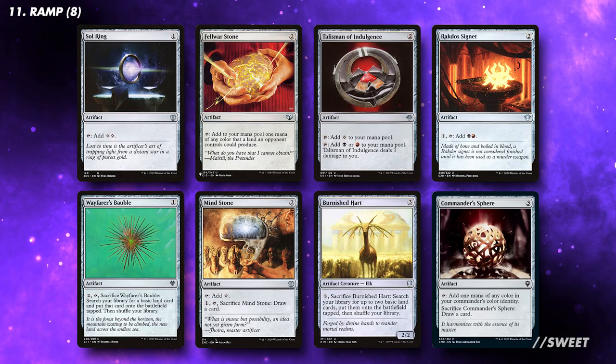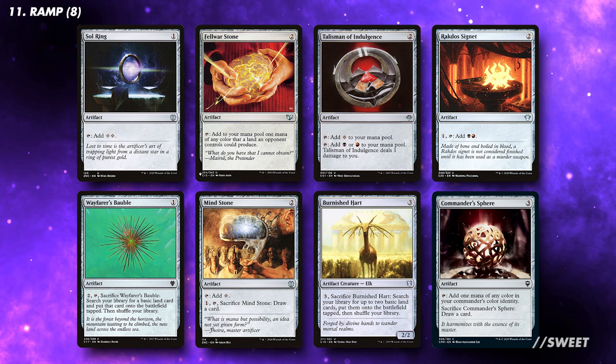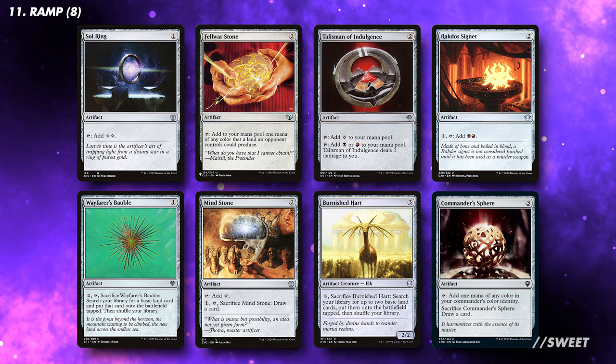We want to run at least 8 bits of ramp in the deck. Half of it should be solid and consistent. The other half we want to synergise with the deck by having them be able to sacrifice themselves.